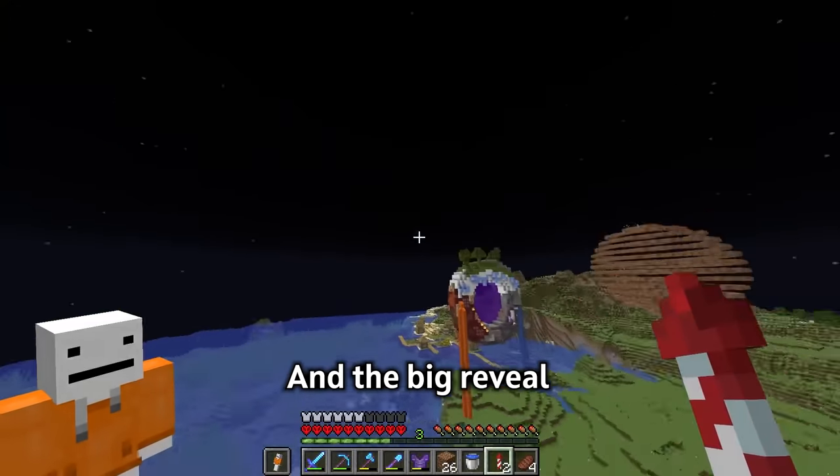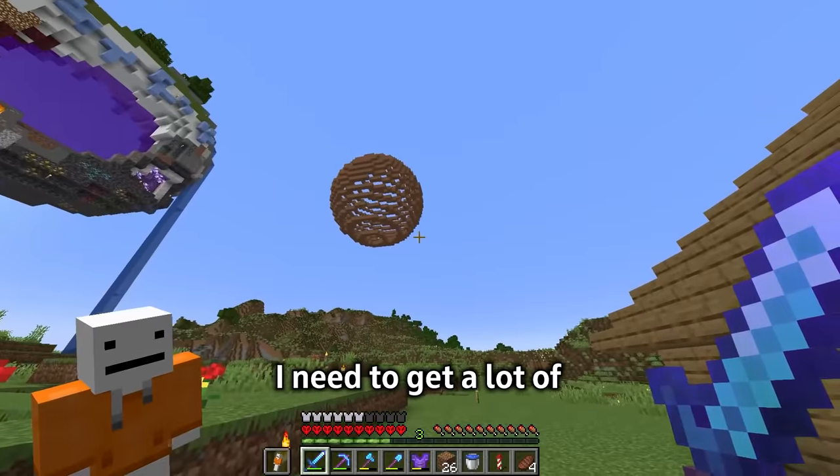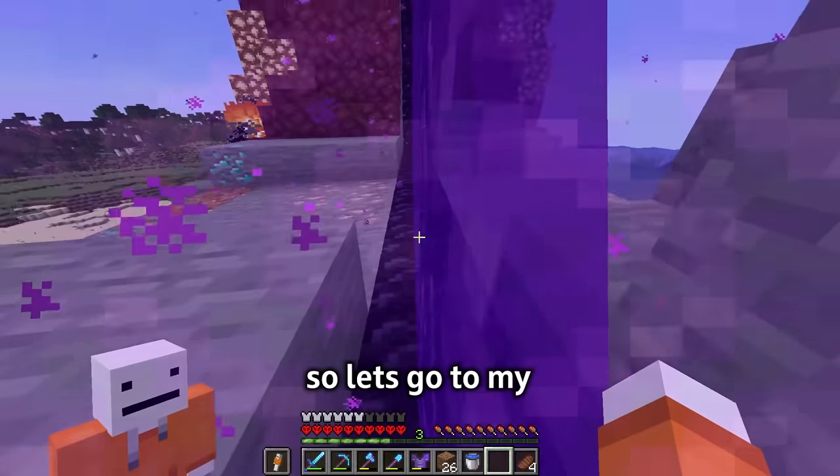The big reveal is that looks awful. Because I wanted this planet to be a plains biome planet, I need to get a lot of green concrete. However I've got hardly anything, so let's go to my duping farm and sort that out.